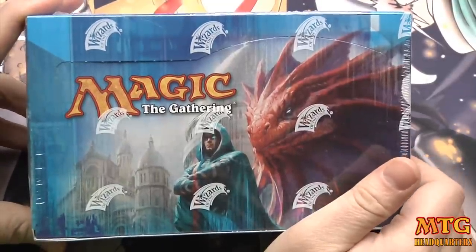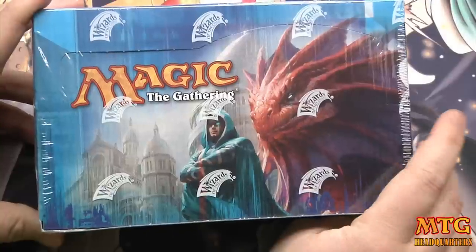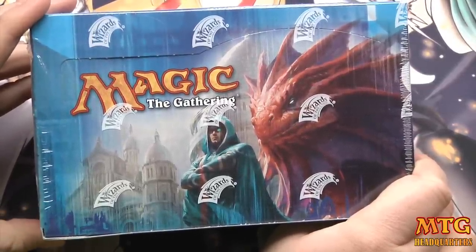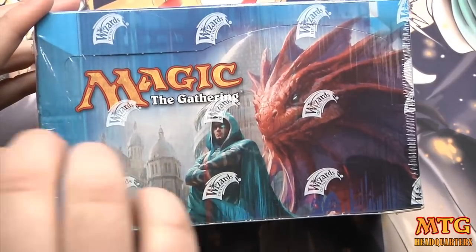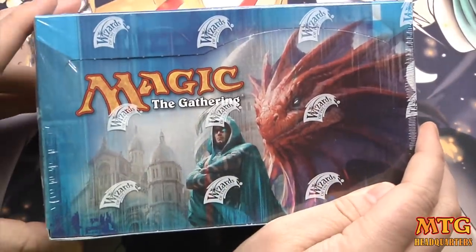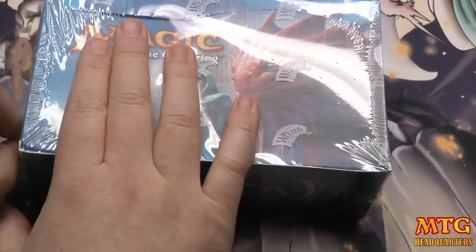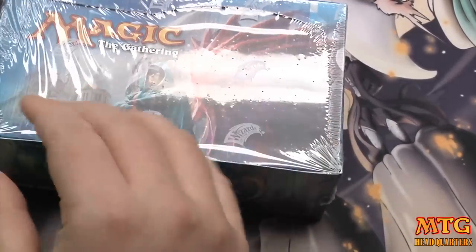What's up everybody, Jeremy here from mtgheadquarters.com bringing you a super fun box opening. As you know my collection's getting a little low — I'm down to just a box of Unhinged which I'm trying to sell and Homelands. I've still got some Return to Ravnica and a fourth edition box, and right after Born of the Gods I'm going to stock back up with 24 new boxes. So let's get right at this Return to Ravnica box — the last box we opened was pretty good, not great but pretty good.